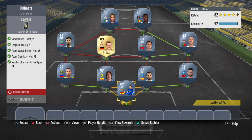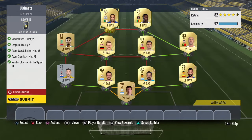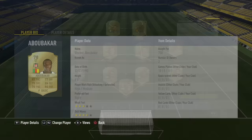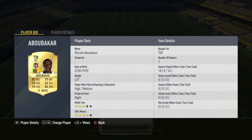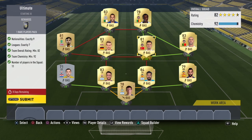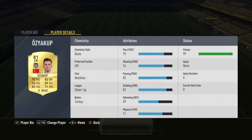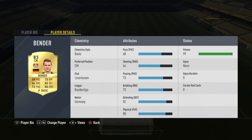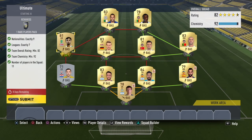Our requirements for this challenge are exactly nine nationalities, exactly seven leagues, a rating of 82, team chemistry of 92, and 11 players. I'm showing you each player one by one. I've used the cheapest players I possibly could, and I'm sure this is the cheapest squad ever for this challenge. Please let us know if you can build a cheaper squad — that would be very much appreciated.